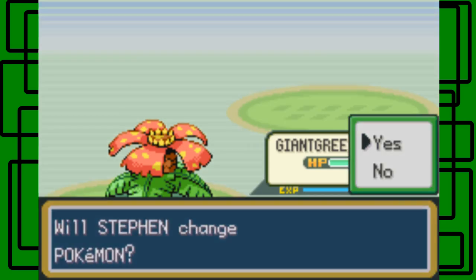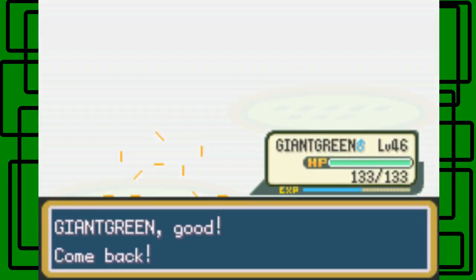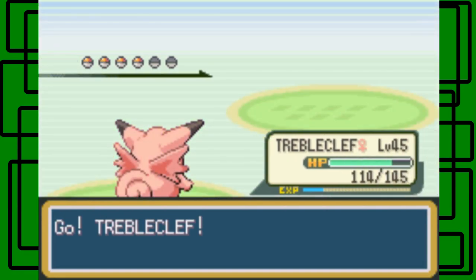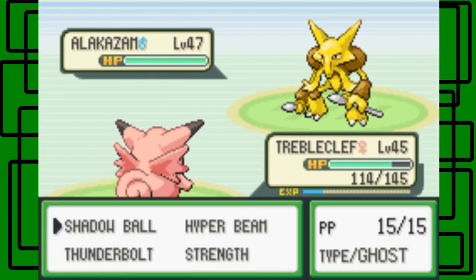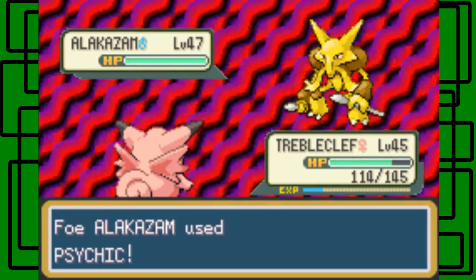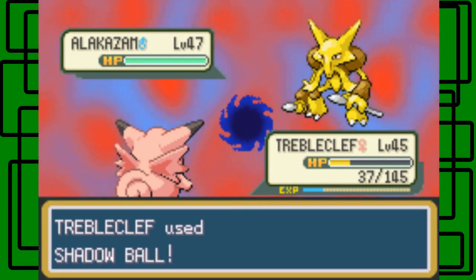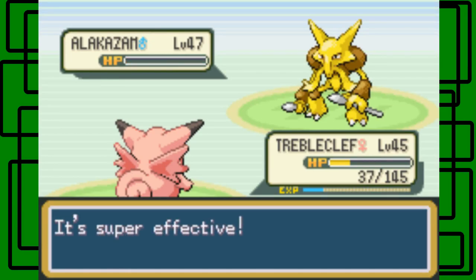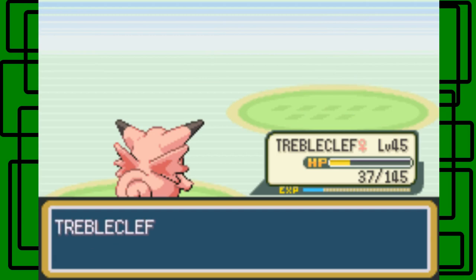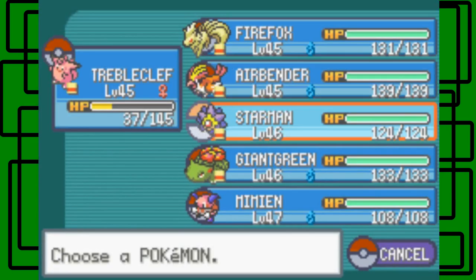1300 experience points. Alakazam is next. I was thinking of going to Troubletclub because it has Shadow Ball. I forget he also has a Gyarados — Starman has Thunderbolt so that's not a big problem. Let's go for the Shadow Ball. It gets a Psychic on us — this Alakazam is level 47. Critical hit! Awesome. We took out the Alakazam — Ghost-type moves are super effective against Psychic-type in this game, as they've always been.